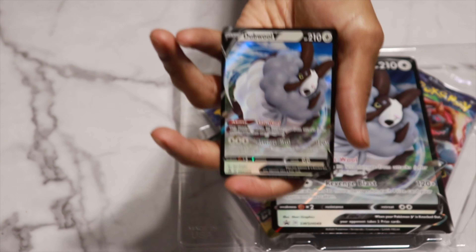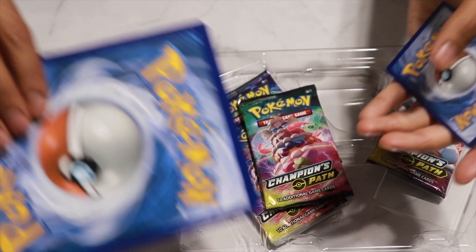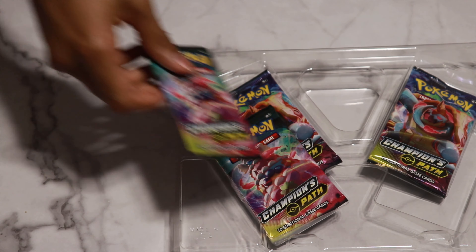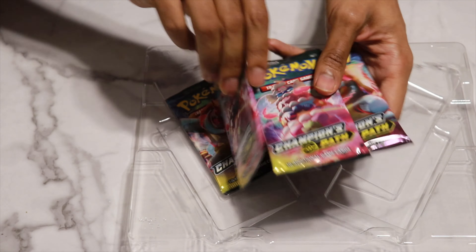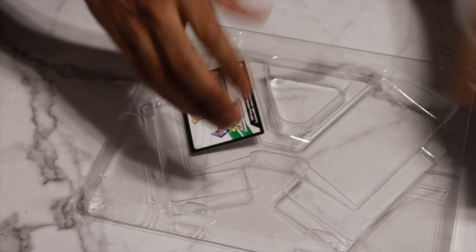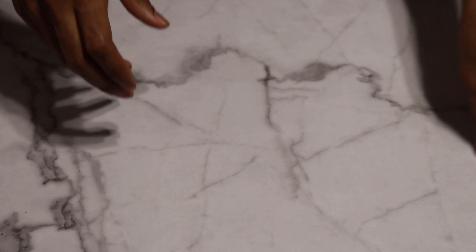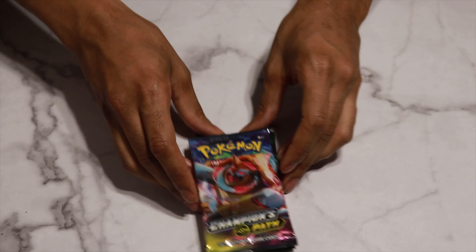So you get the double V promo card — very nice — and then you get the matching double V jumbo card as well. These came in pretty good shape; most promos I've gotten haven't been in the best condition, but these double ones they've done a solid job on. In the box you also get four Champions Path packs, so kind of like five dollars a pack, but you also get the promo card which does have some value. And you get a code card as well — there it is, that's for you guys. The two cards everyone's looking for are the shiny Charizard and the V-Max Charizard.